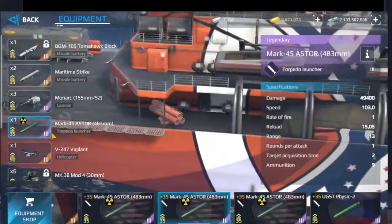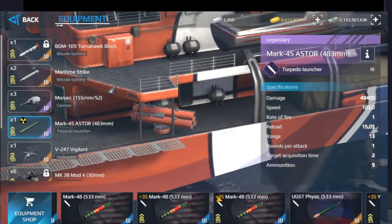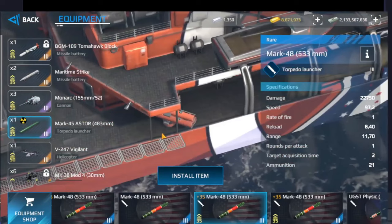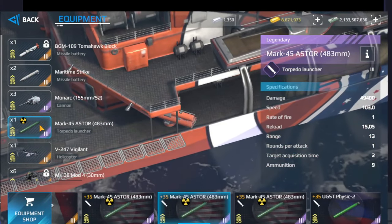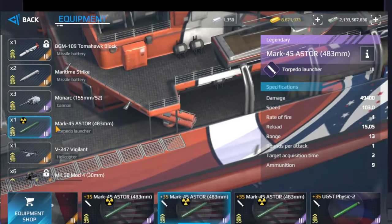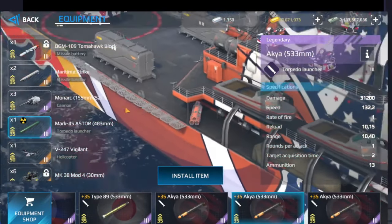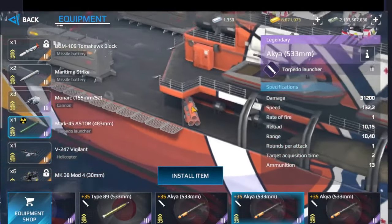In the torpedo slot, the torpedo that we receive with this warship is the Mark 45 torpedo. I changed that because it is a bad torpedo, and I think the Mark 45 could be a better option since we only have one slot available. We can only equip one torpedo with this warship, and maybe the Agja could be another good option — remember that the Agja is not affected by enemy torpedo decoys.